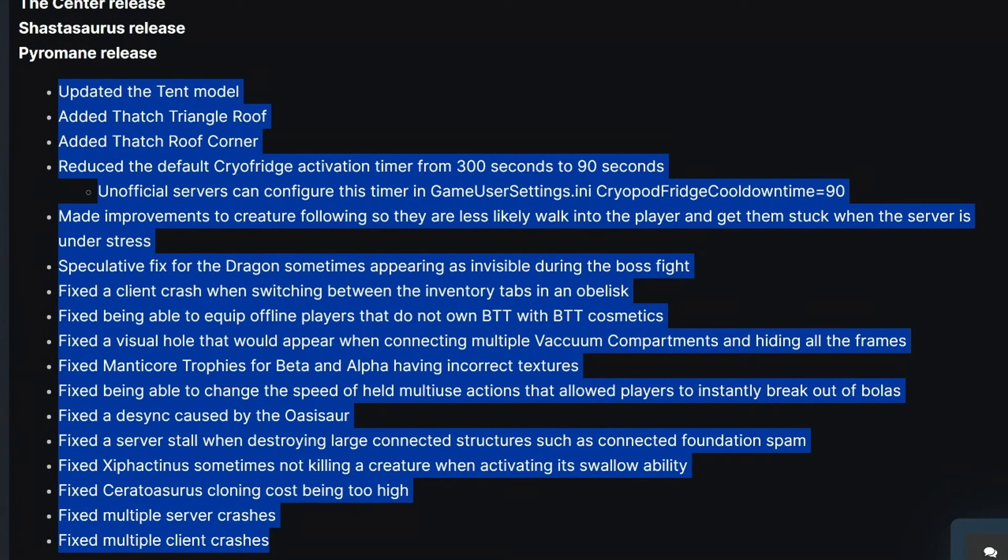So here it is for what it's worth — the patch notes that have gone live on PC. And again, if they haven't got this going for Xbox and PlayStation — why not? Why can you get DLC ready? Why can you get a brand new map ready but you can't add this to Xbox and PlayStation? I guess we'll have to see once you jump on. Is there a new tent model? Is there a brand new thatched triangle roof or thatched roof corner? These will be the easiest ways to work out if you've had an update on Xbox or PlayStation.